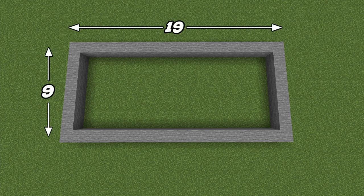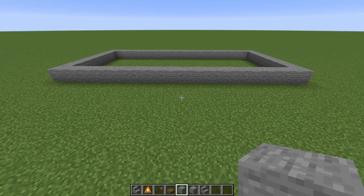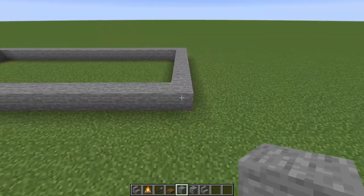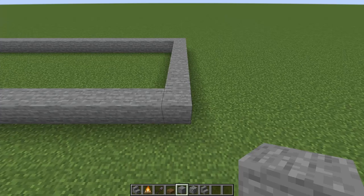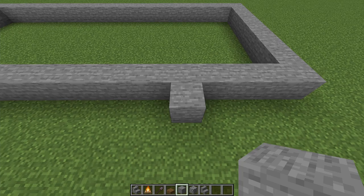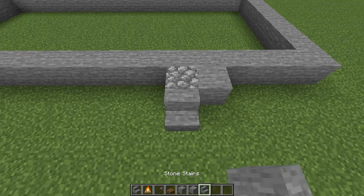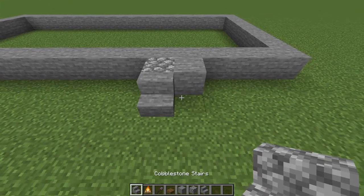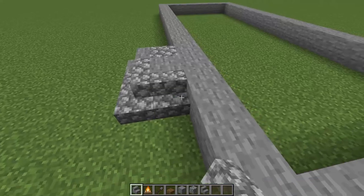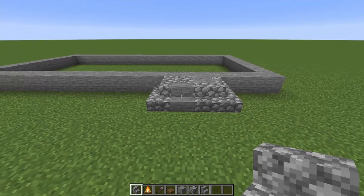We're going to begin with a rectangle that is 19 blocks by 9 blocks, and you can build this completely out of stone. The entrance is going to be on one of the longer sides. Come along to the right hand side here, count in five blocks, and against the fifth we're going to place another stone block in front and a cobblestone right there. In front of that we're going to place some stone stairs, then switch to cobblestone stairs and run them around that side — two on that side — and that's where your entrance will be.